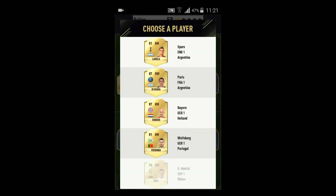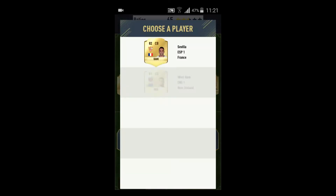Right mid position we get Lamella. Okay let's get Bale — we're going to take Lamella. We want to get this BPL team.